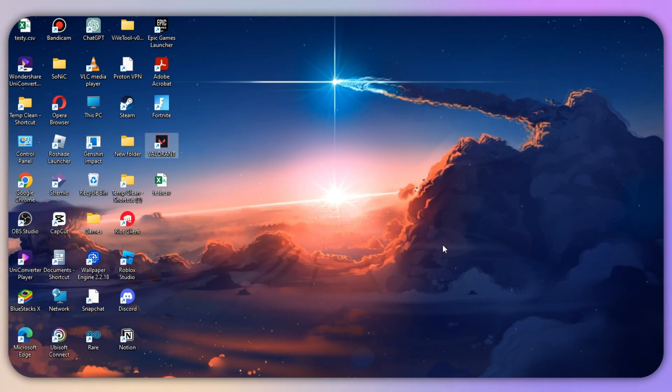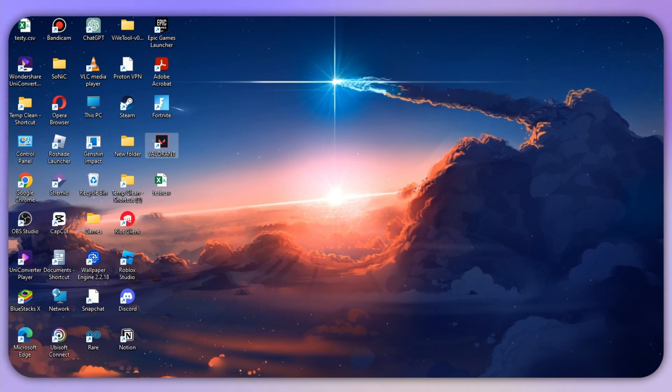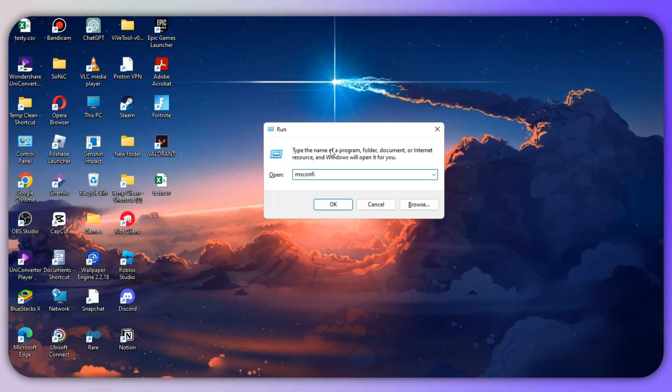The next step is to enable Vanguard services and change its startup type. Riot Vanguard is Riot's anti-cheat system and is required to play Valorant, so you need to make sure it's enabled. On your keyboard, press Windows + R and a small window will pop up where you need to type 'msconfig'.